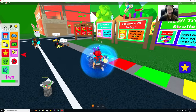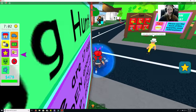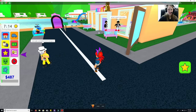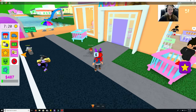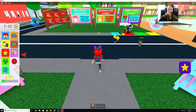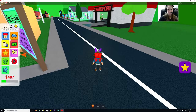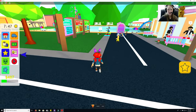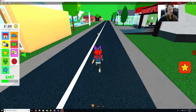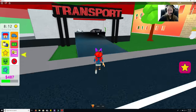Resetting didn't fix the counter, still not showing up. No eggs in here — I just wanted to double check. Let's continue and see if we can find those eggs. Let's try the transport area — I don't see anything over there.